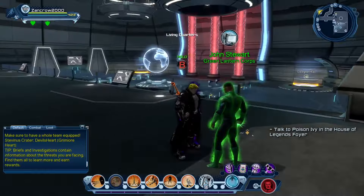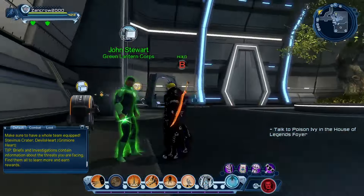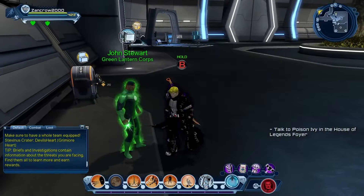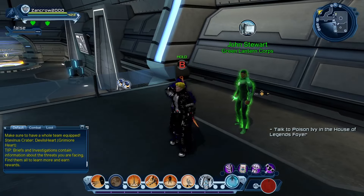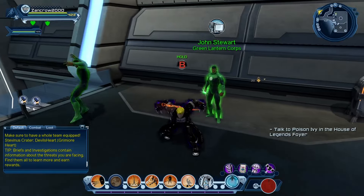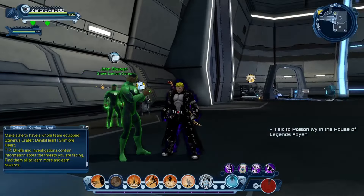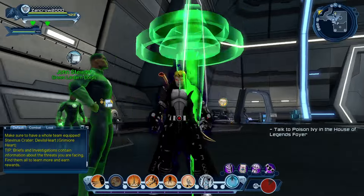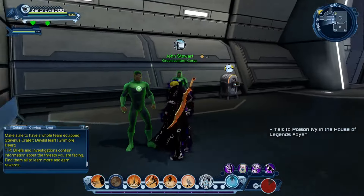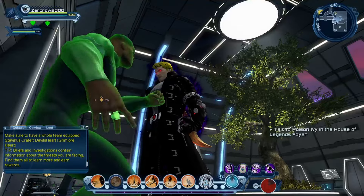You can basically tell that me and John here are pretty much about the same height — he's like slightly taller, but that's fine. Let's go ahead and summon him. As far as the ally goes, you can see that he is way taller. One thing to note: he does not have his aura, nor does he have the ring glow.